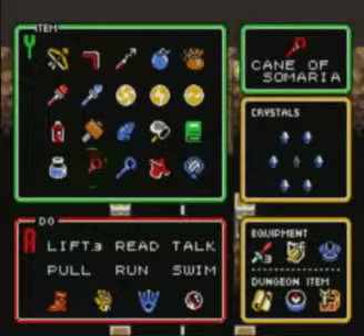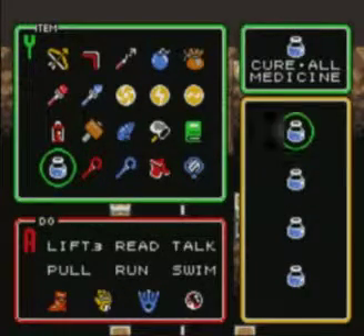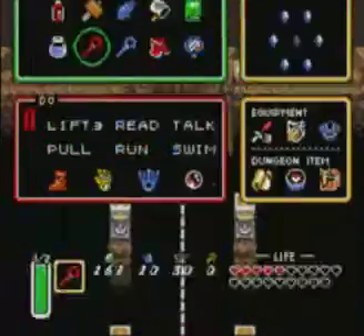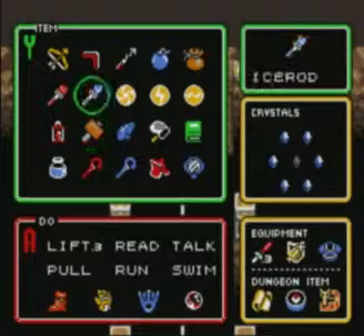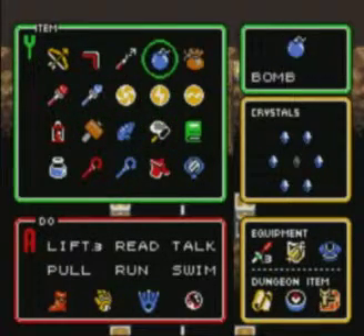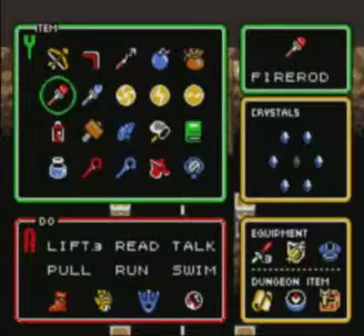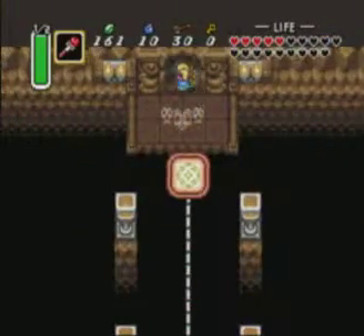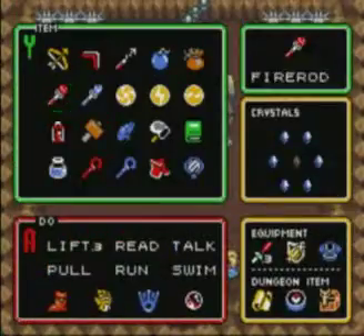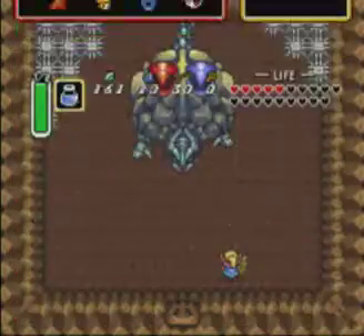Alright guys, we are back. So I am all tooled up — we've got four blue potions, the most expensive potions you can buy, that recover all your health and all your magic. So we are ready to take on Trinexx now, I think. Even though I am ridiculously low on health right now, I'll probably use one of my potions during the fight, probably at the beginning just to get some health. Alright, so here we go.